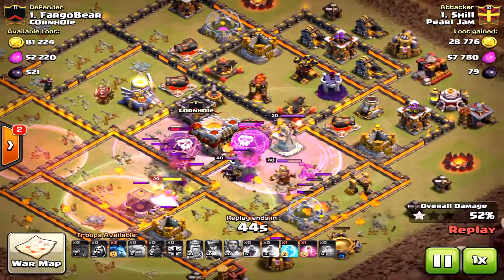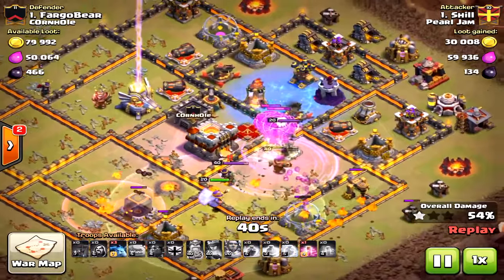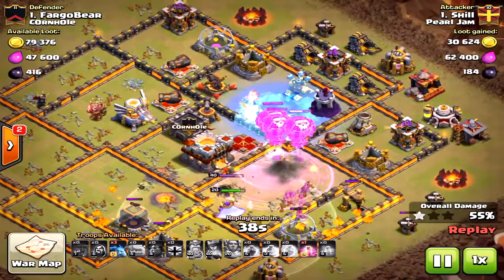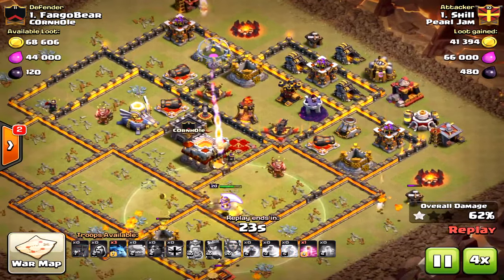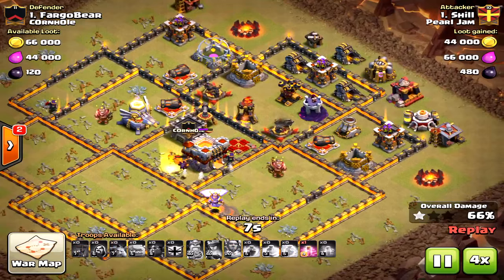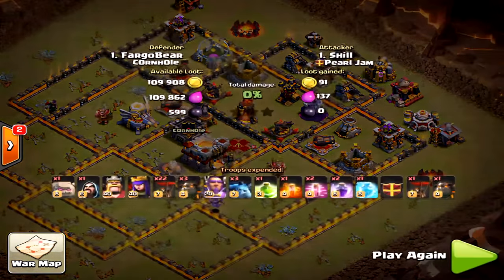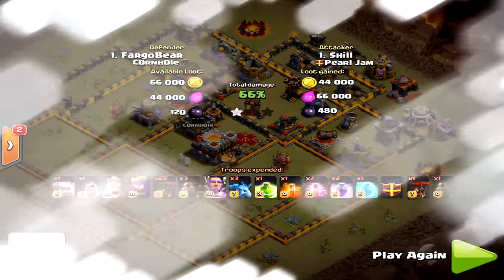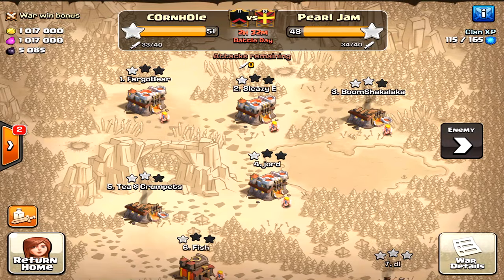If you had pulled off a three-star it would have required perfect placement and really a miracle, because you didn't get the queen down. Very difficult base for this LaLoon attack. I'm not sure LaLoon was the best strategy here — bowlers could have done well. This base is deceptive; it doesn't look like an anti-bowler base, but if you don't clear those side compartments the bowlers will get sidetracked and wander off. I still would have chosen bowlers over LaLoon, but air attacks are so rare these days.